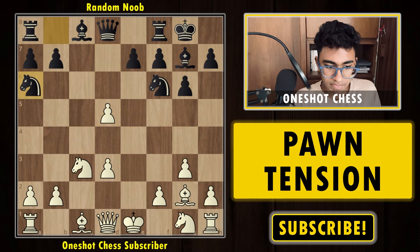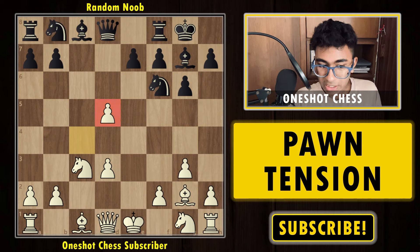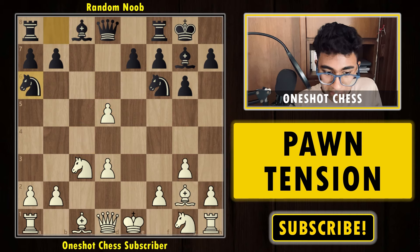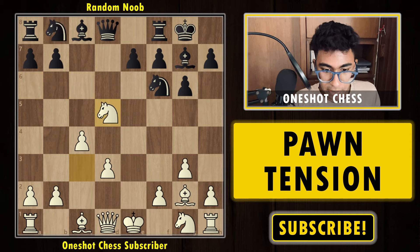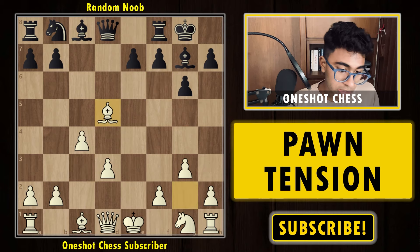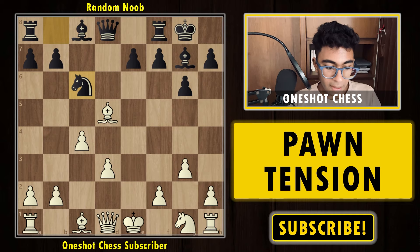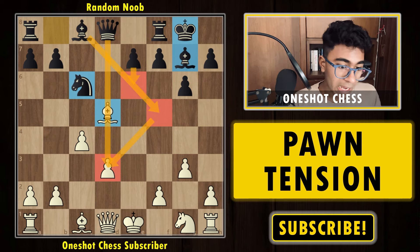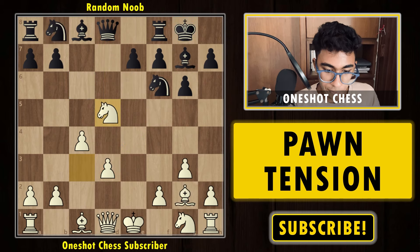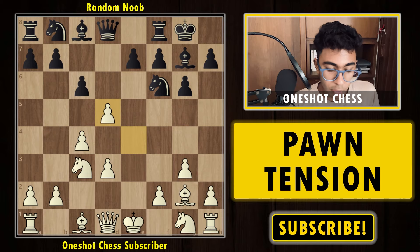Going back, if instead of cd5 we play ed5 — takes, takes — black can't freely capture the d5 pawn, we might think we're better, but black can play knight a6 with the idea of knight c7, simply capturing the d5 pawn, leaving white with an isolated d3 pawn and black is pretty happy. And if you capture with the knight, black plays bishop-takes, then knight c6 — you've only developed your bishop while black can castle, develop the bishop, and play bishop to f5, putting pressure with e6, capturing the pawn — black is already better.